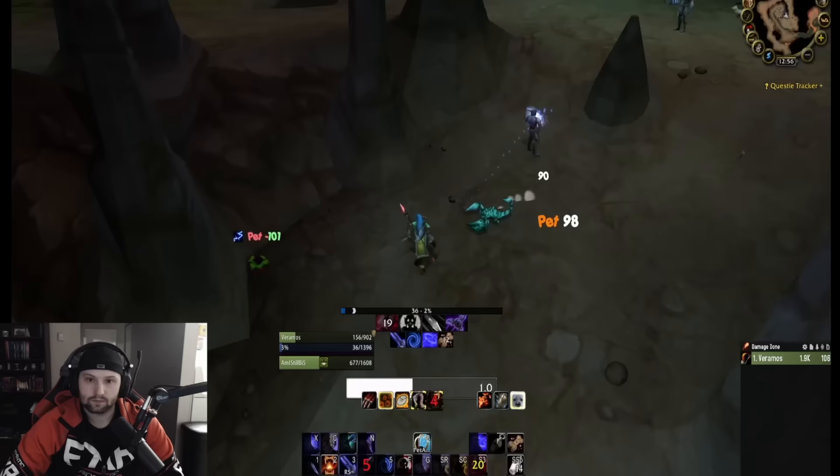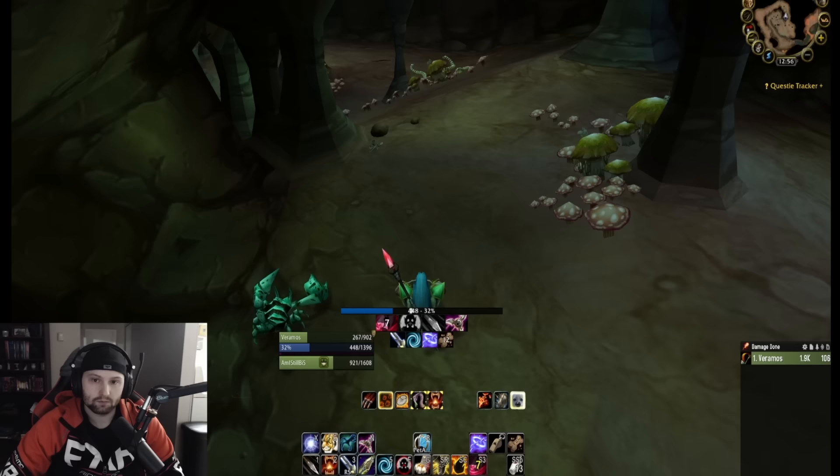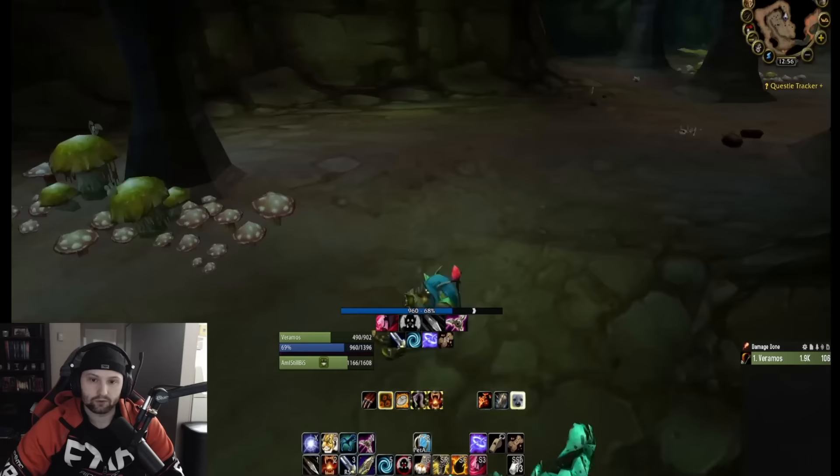You can jump up this little ledge to skip all those mobs on the right, and we'll be coming up on a Druid of the Fang and some vipers on the right side. The way I handle the vipers is I multi-shot into them, arcane shot as I'm running up, hit them with a Raptor Strike — that's generally enough to kill them all. Sometimes I'll set my pet on them to clean them up quicker and then get onto the Druid of the Fang.